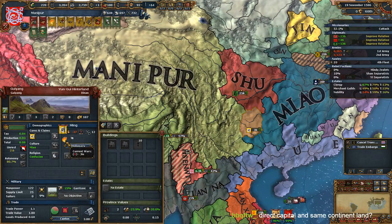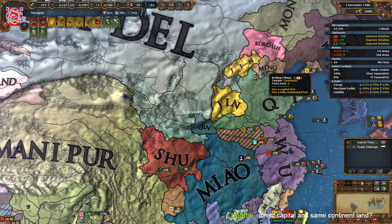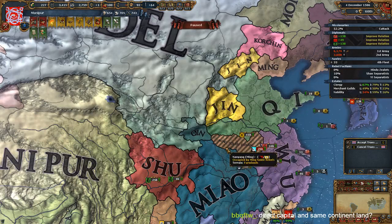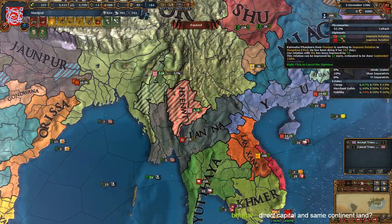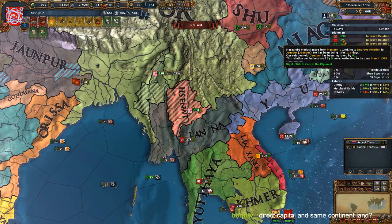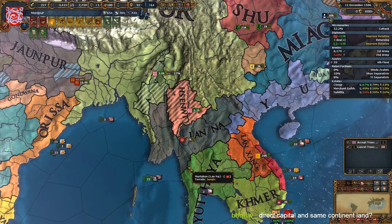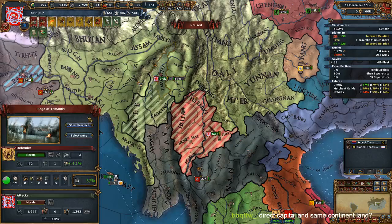Ming is in a war with Yin - that's this guy. They might lose Beijing now. Okay, that's them down. So Ava is all in - this is all a good state.